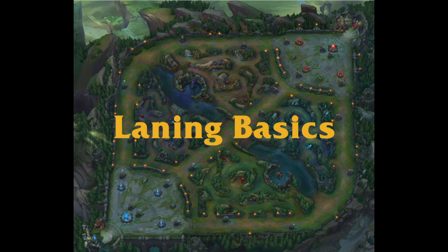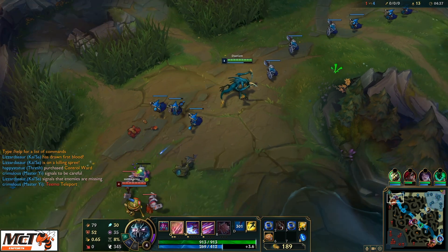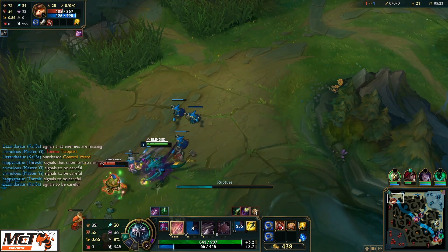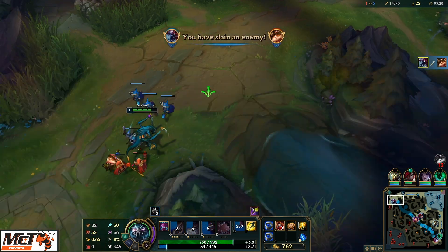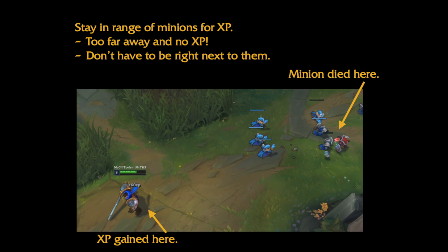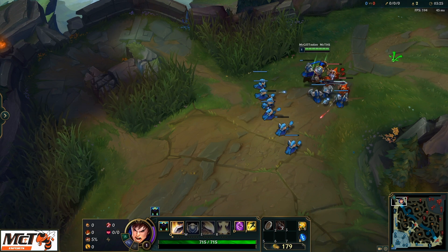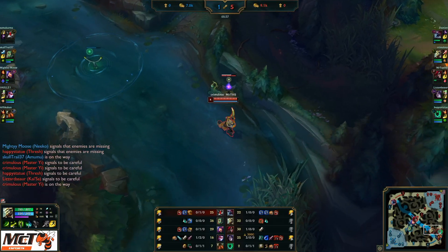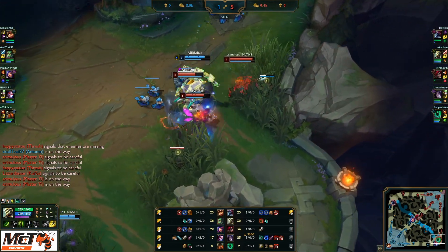During the laning phase, the top, mid, and ADC focus on last hitting minions to get gold. When possible, laners will engage with the enemy laner and trade a few blows, and should try to get kills on enemy players. Players need to stay within a fairly short distance of minions getting killed in order to get XP and level up. If a player gets the last hit on the minion, that player gains additional gold. Last hitting is a critical skill for laners. Be careful of overextending in the lane because the enemy jungler can come up behind you out of the river and gank.